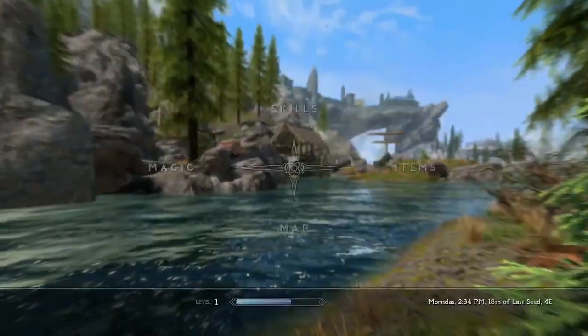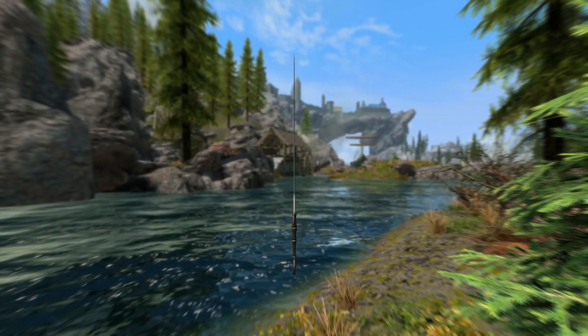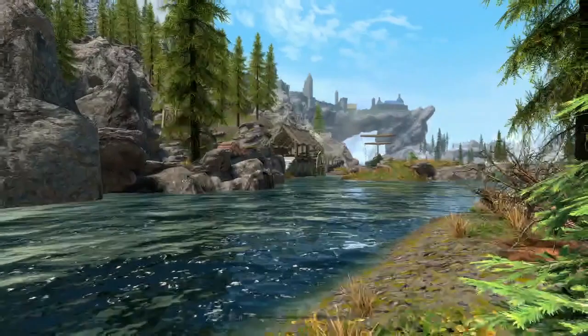It looks like a ceremonial sword and it looks the part. When light catches it perfectly, you can almost see a golden tint right above the hilt — kind of a greenish tint. It's a very unique looking sword.